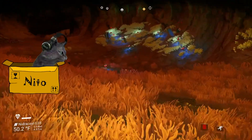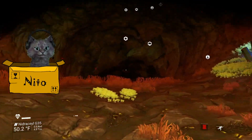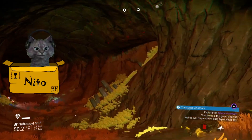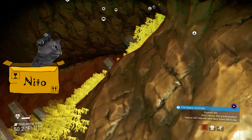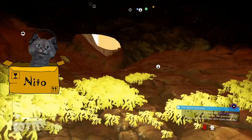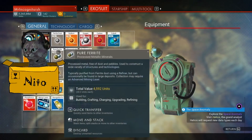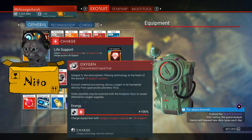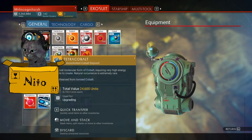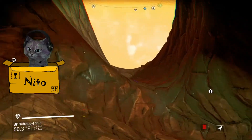Now we have to find our way out. There's a red indicator in the corner and I'm not sure exactly what it's about. Is my suit damaged? Oh, my life support is low. I see. We've got some tetra-cobalt — not sure what it's good for.